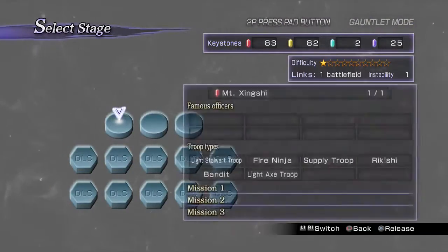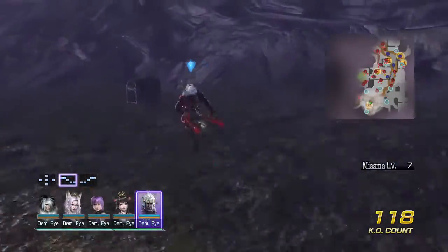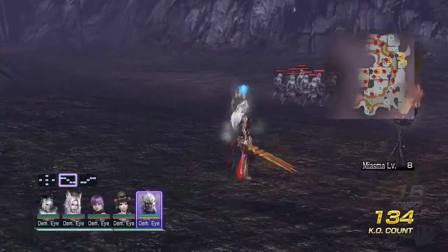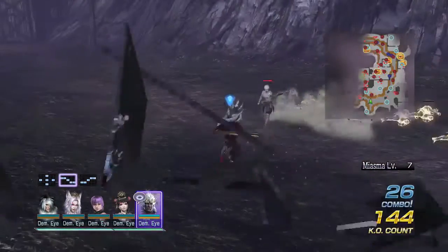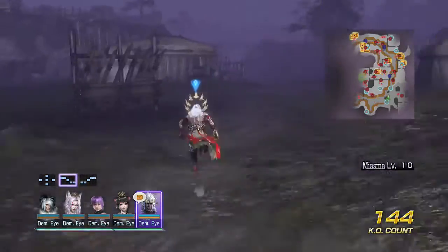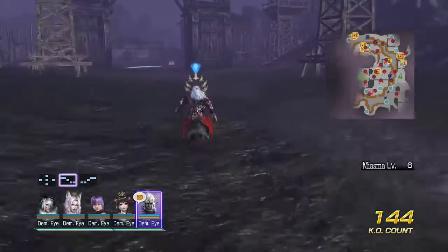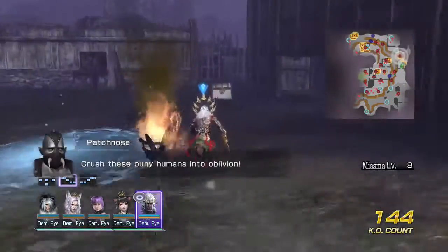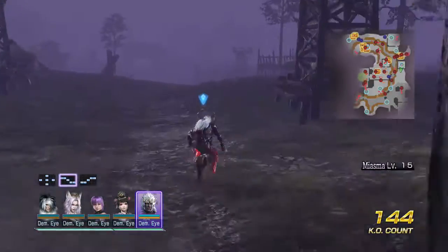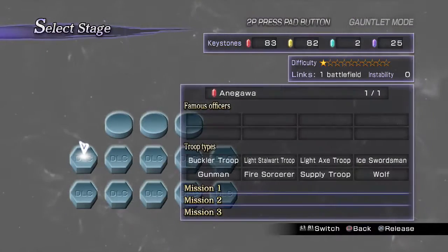The first DLC stage, Mount Zeng Shi, gives you crazy XP and growth points. But did you know the chests in the stage drop sworn ally items — and only the ones for characters you haven't unlocked yet in gauntlet mode? This makes it the ultimate character-unlocking level, no more wasting keystones altering battlefields. The catch is you need to finish gauntlet mode at least once first.